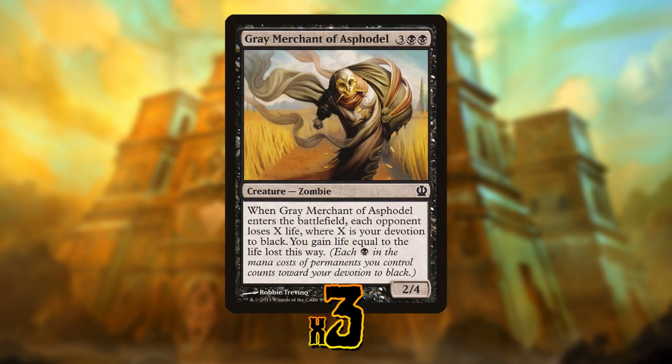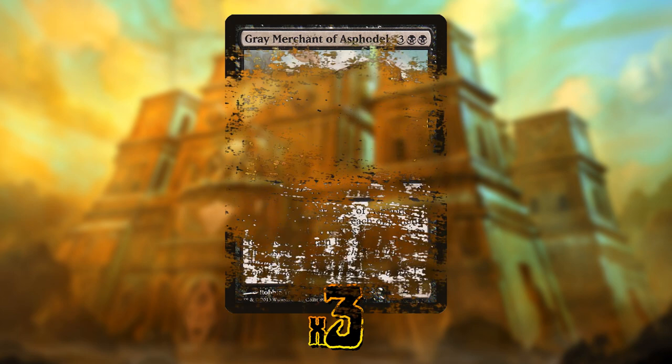One other draining card we'll be playing is Grey Merchant of Asphodel — of course. It doesn't synergize with our other creatures quite as well, but Gary is just kind of great. It lets us drain our opponent for X, where X is our devotion to black. And remember, we're playing Geralf's Messenger, so it's not difficult for this to drain the opponent for five to seven life. This is just another great way to close out games — it can just come in, drain tons of life, and end the game immediately.